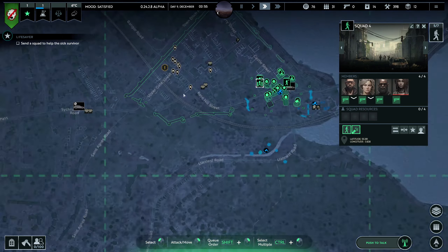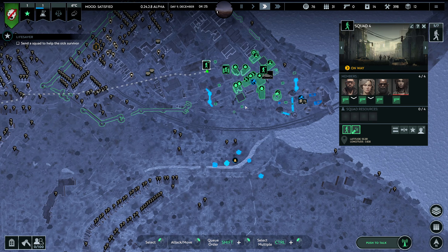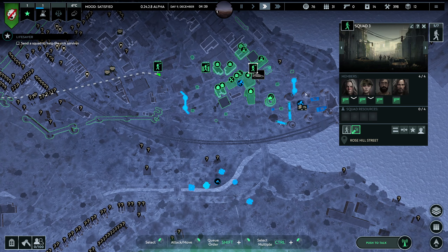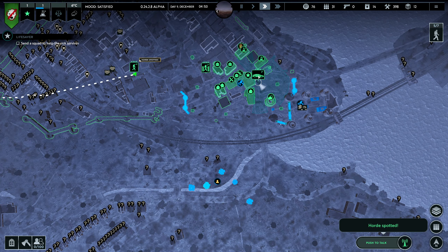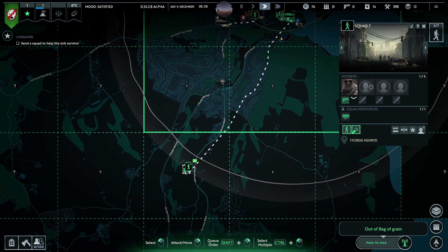Now I need another vehicle. We'll send this group there — it's going to become daylight. This squad will go in here, and these two will go back to HQ.